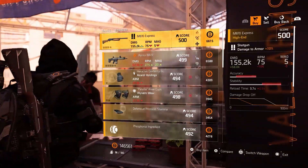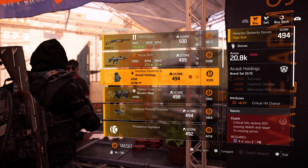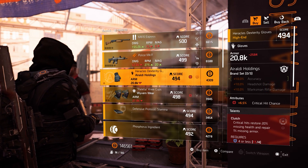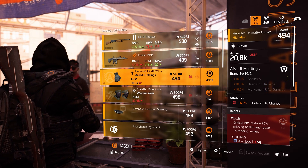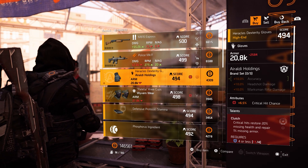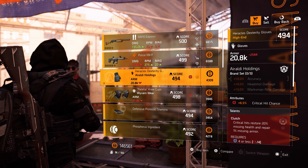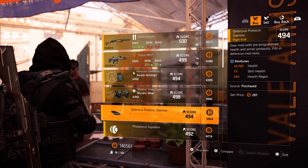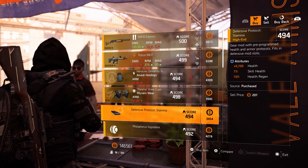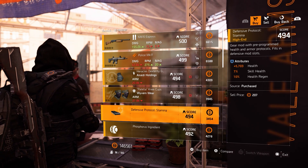Let's head over to the theater. He will sell us a few nice pieces. For example, these gloves with 6.5% critical hit chance on there — the highest I found was 7.5%, so these are pretty decent. I would pick them up for the attribute roll. Then we got a lot of mods. The first mod is 5.7k health, 7% skill health, and 10% health regen.